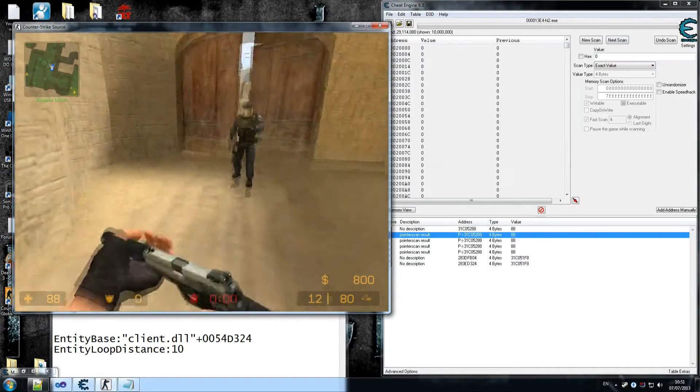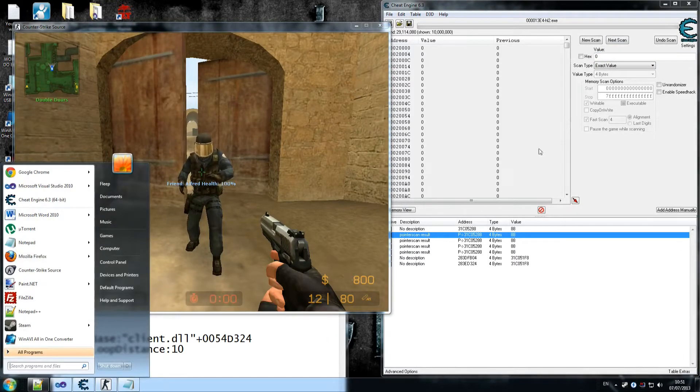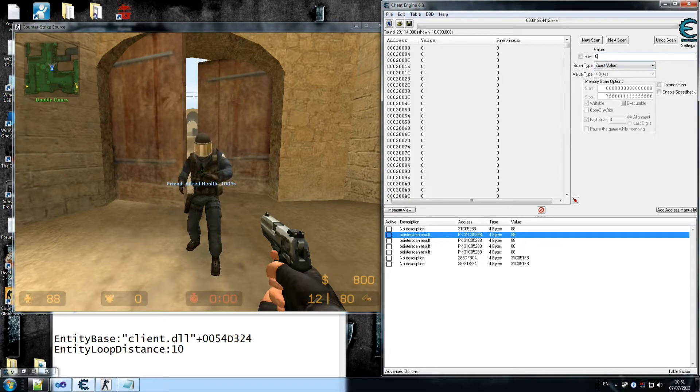Now look at the enemy and search for — I would say the number is usually the ID of the enemy. Look for a between value just to be on the safe side. We can probably guess the number is probably two, most likely is two, but we want to look between one and five. Do next scan — this is going to bring our results beautifully down. Do a couple of scans again and again just to get rid of any dynamic results.